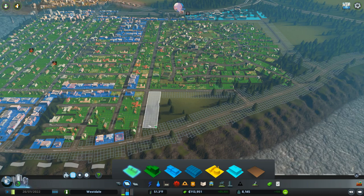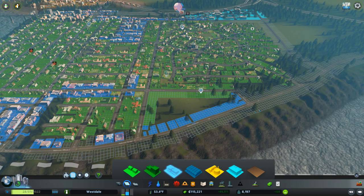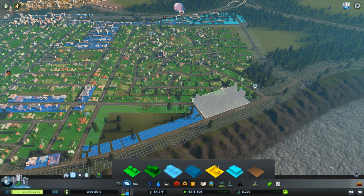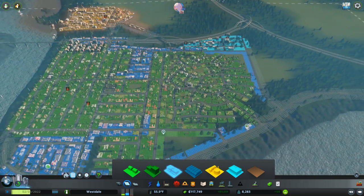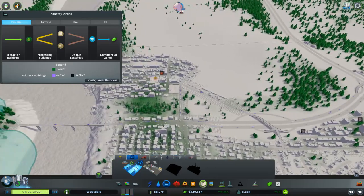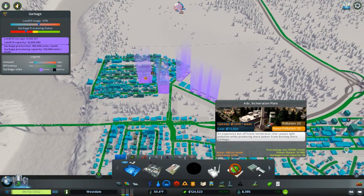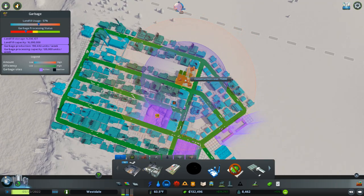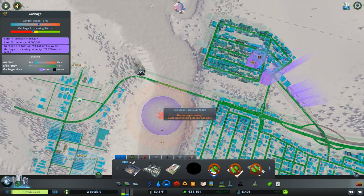Let's do some light residential. I'll do some commercial on this road too. Money is still looking good, so we're going to build another recycling plant to hopefully catch up to our massive amounts. We can use the advanced incineration plant — takes a little bit of power, sucks up some of that evil. Actually, let's build it over here because it's very noisy and very polluting.